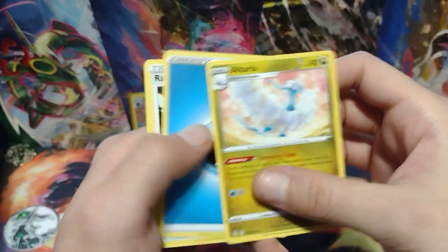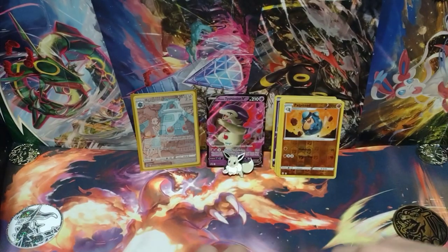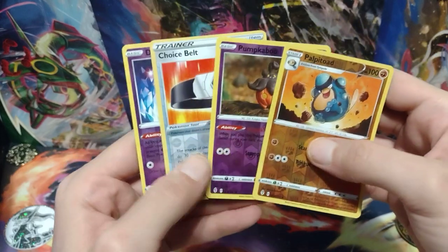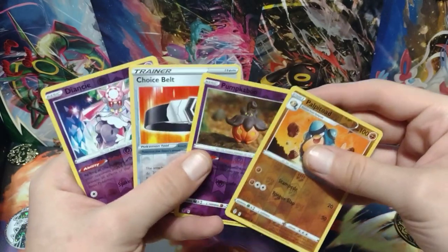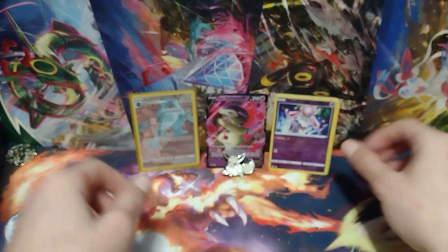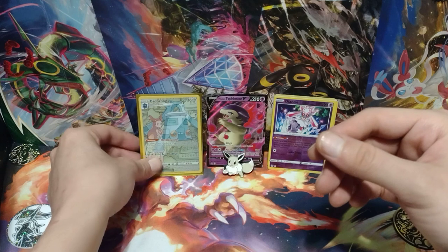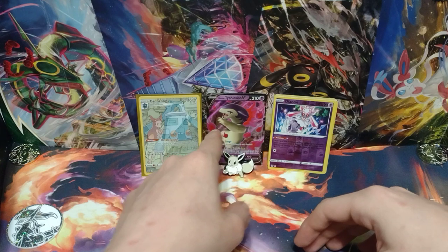Alright, let's see what I got. Let's get to the hits. If I put a reverse holo or holo up, that's because I didn't get a hit from that pack — those are my non-hit packs. I actually want to show off Diancie — Diancie looks cool. And my big hit of this opening: the Bronzong from the Trainer Gallery, which is really cool. Of course, the Black Star Promo that comes in every single one of these — Hisuian Typhlosion V Divergent Powers 10.